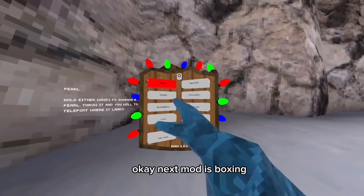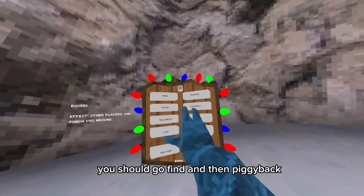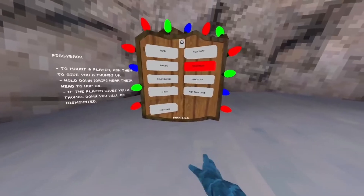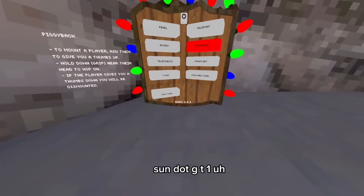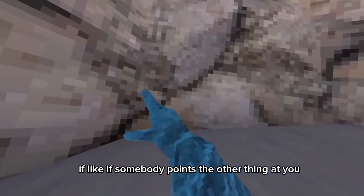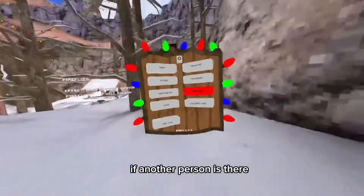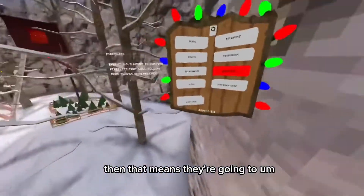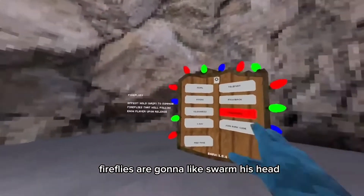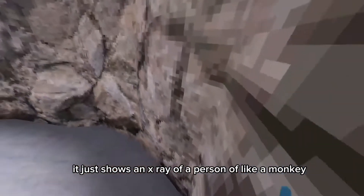Next mod is boxing — if a person punches you, you'll go flying. Then piggyback — if somebody gives you a thumbs up you can grab onto them. Talkenesis — if somebody points at you and does this, it makes you go flying. Fireflies — if another person is in the lobby, fireflies will swarm their head. X-ray just shows an x-ray of a monkey.